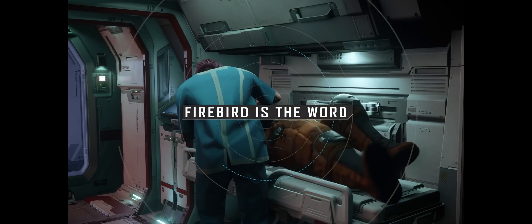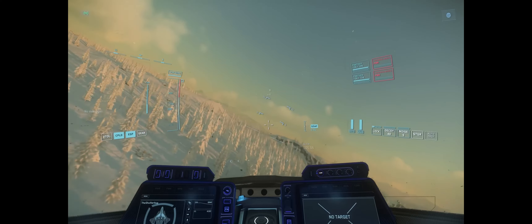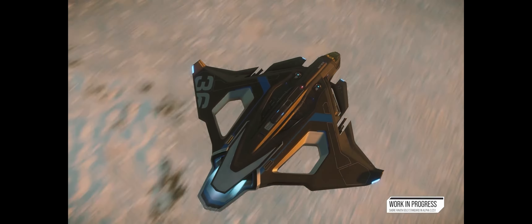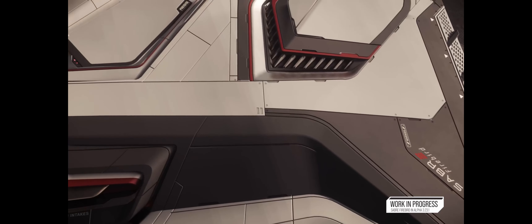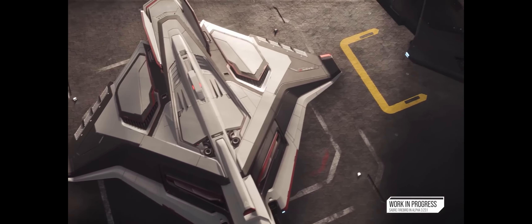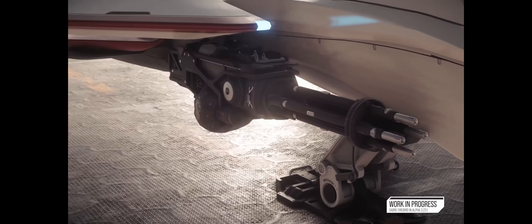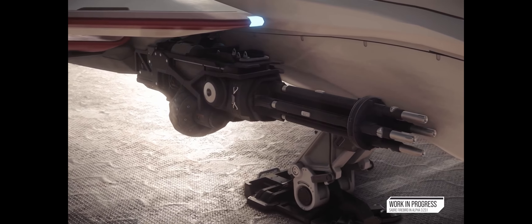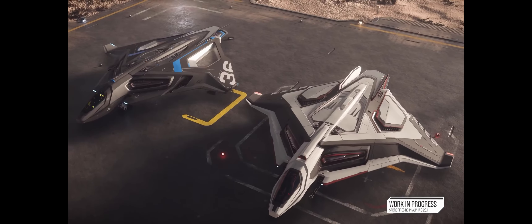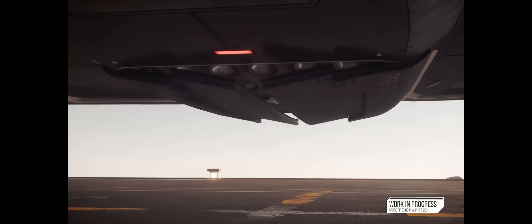Inside Star Citizen this week was all about two new vehicles. The Sabre Firebird is a variant of the Sabre Raven, which was brought up to gold standard. The Sabre has been brought up to gold standard, which led to the Raven getting the same treatment — components added in, metrics brought up to speed — which in turn led to the development of the Firebird, a missile-based variant similar to the Shrike. It will sit between the base Sabre and the Raven in terms of durability, and is one of only two missile-based fighters in the entire game at the moment.